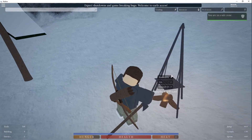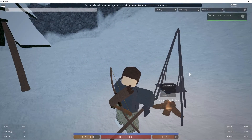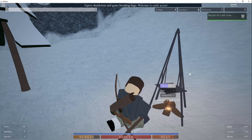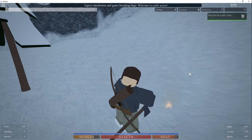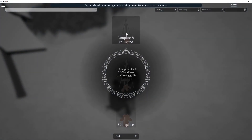To disassemble your campfire grill, you're gonna press R and all those materials will be returned back to your inventory and you can use it again.